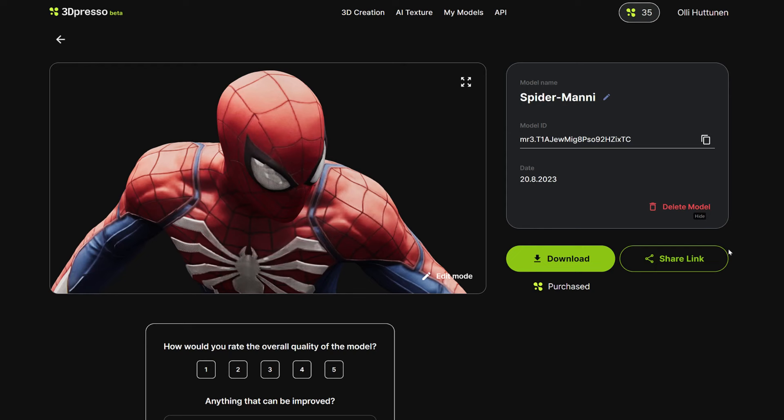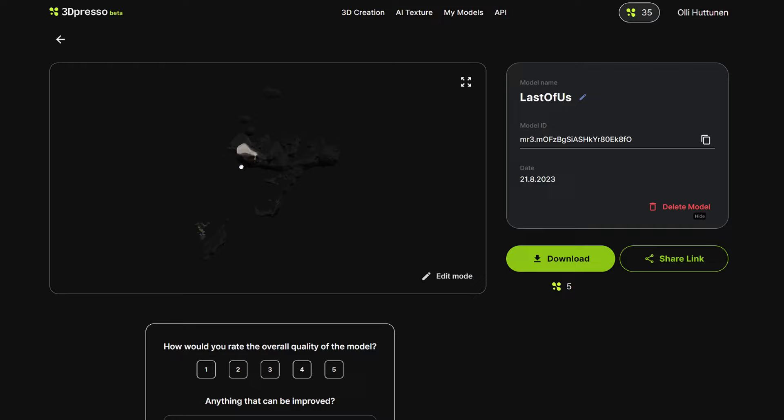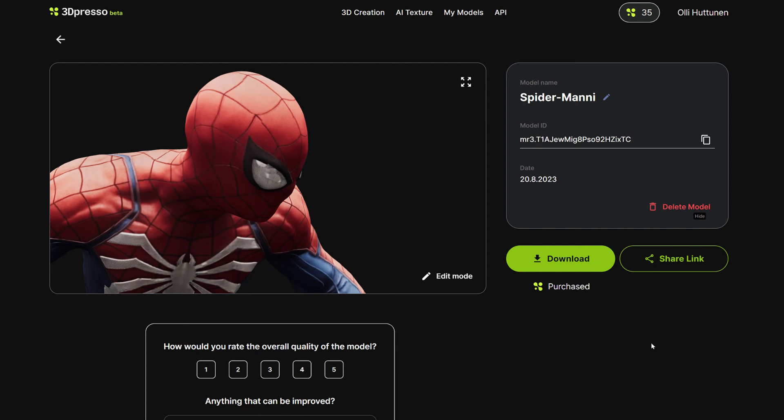The reason this model turned out so well, while the Last of Us model did not succeed at all, is likely because Spider-Man had a good background where the 3dpresso algorithm was better able to calculate the 3D shapes. In the Last of Us model the background was dark and limited. At least, that would be the reason.